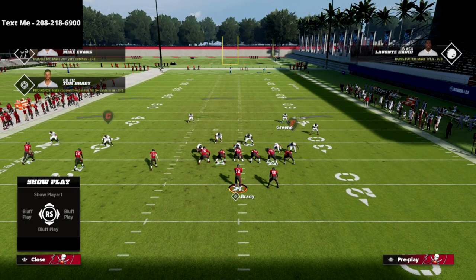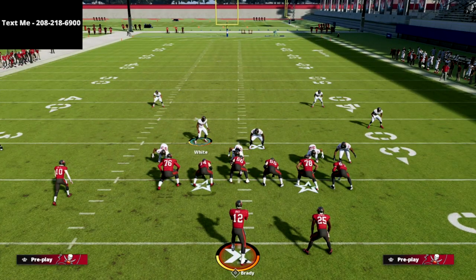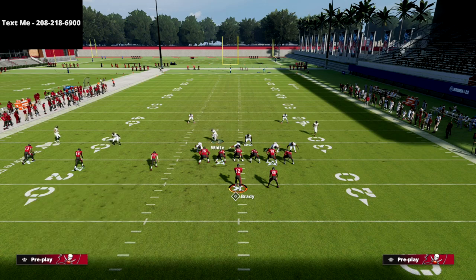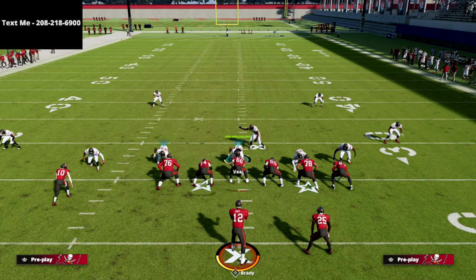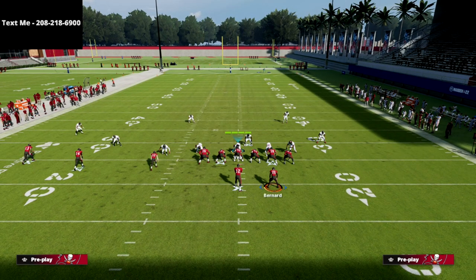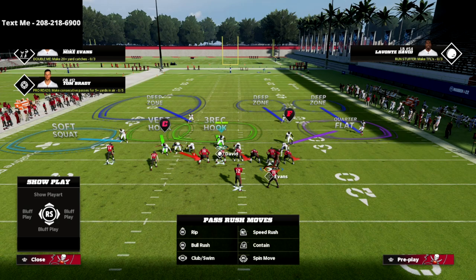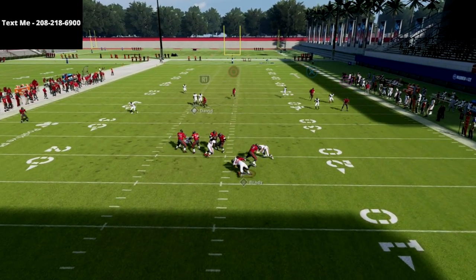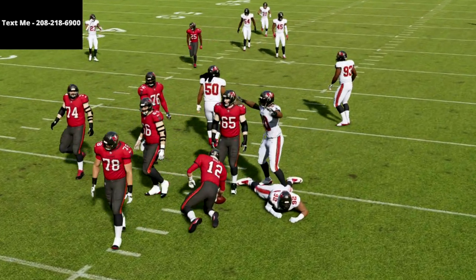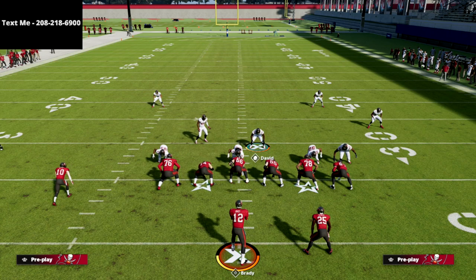That is really my core way to defend trips tight end, and I think it's one of the better ways. One other thing you could do if you want to make your life really easy is when they motion across — you do get a lot of time when they motion these receivers — just flip the play. The blitz works better off the other side anyway. And look at this blitz just scream off that left edge — just super fast heat. That's one little thing you can do that will really mess up trips tight end.